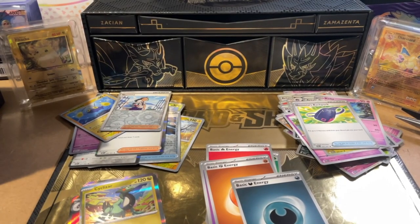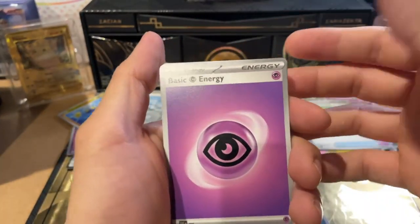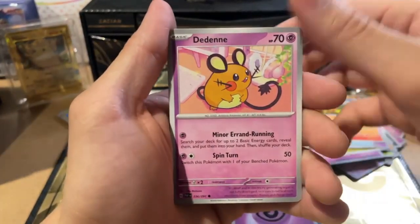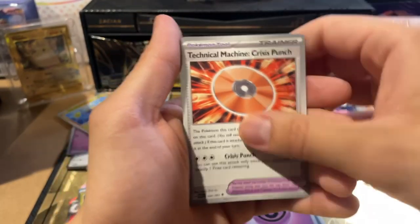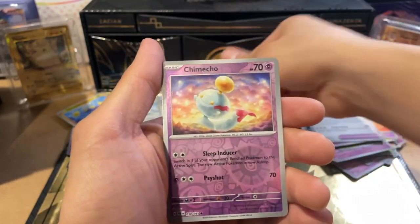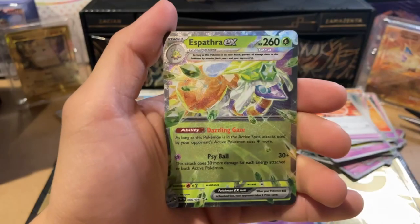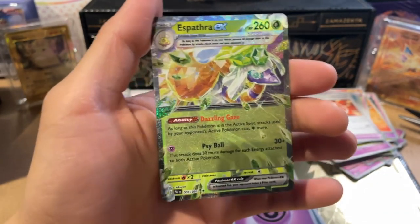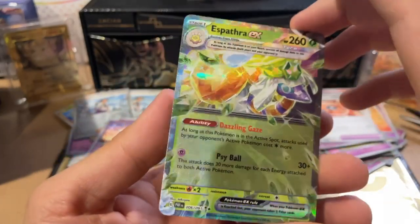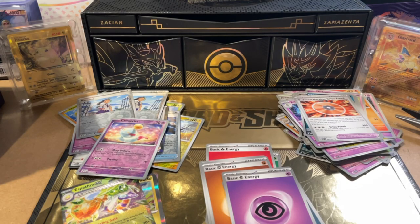Next pack, next pack — we got like four left, trash. Alright, basic energy, Charmander, Dedene, Nimona, Natu, Curlia, Gengar, Crisis Punch, Nimona, Chimecho — and BOOM! Espatra EX! Pretty cool, not bad. Not a full art, I don't think it's a shiny either — it might be shiny actually.